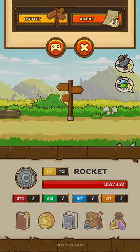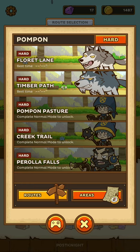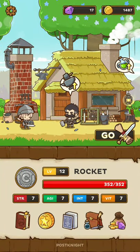Let's go back to routes. The Timber Path is completed and the hard one is unlocked, which I will not be doing yet because I don't think I am strong enough. Let's go upgrade our equipment one last time - our sword to four stars.